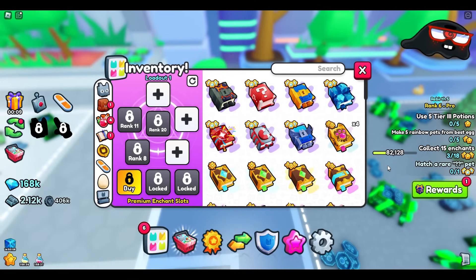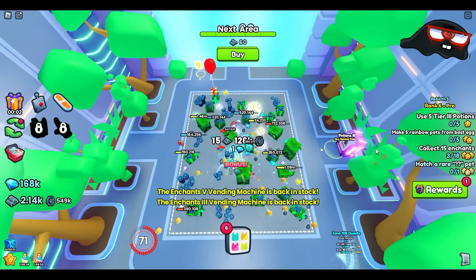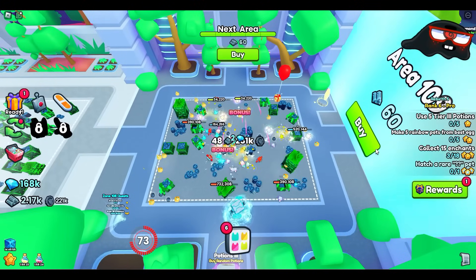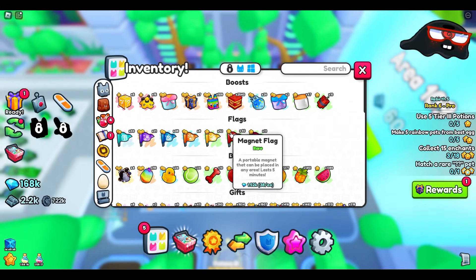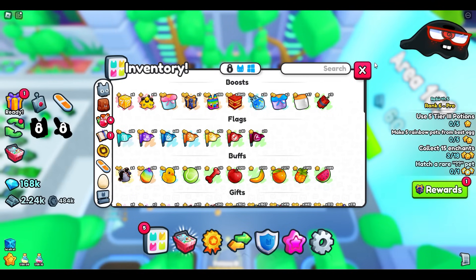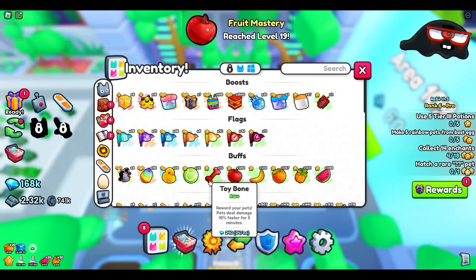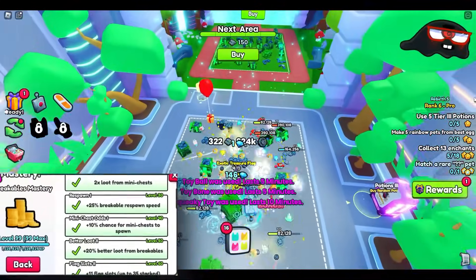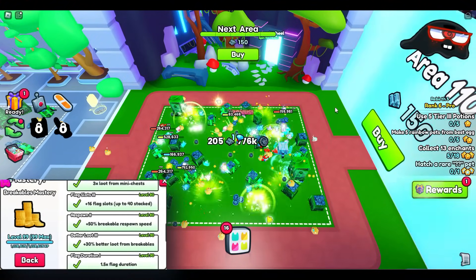We're going to be testing this out on my other main account, which I use purely for grinding and testing things out. My mastery is not going to kick in as much, so keep that in mind — mastery does need to be high enough for these to actually pop out. We're going to be using an exotic treasure flag and a sprinkler to negate most of the interference. I decided to speed this up because it's going to be a long process. On a brand new account, not everything is going to pop up immediately, and your masteries for breakables need to be high enough.